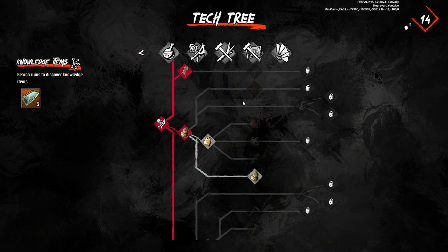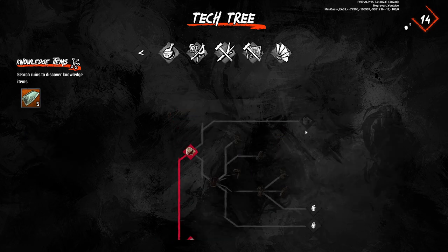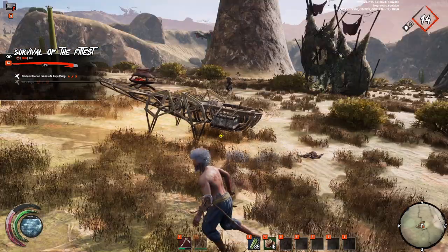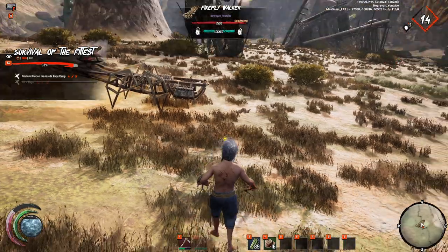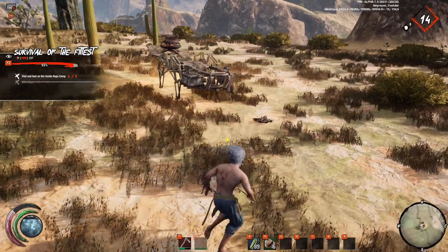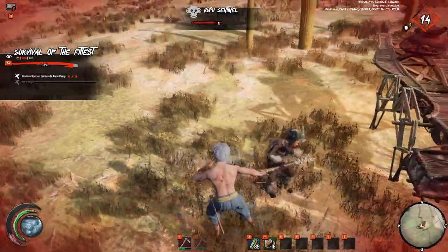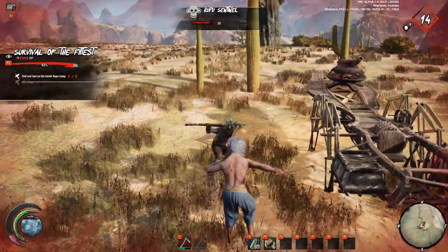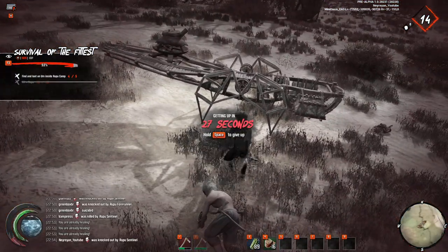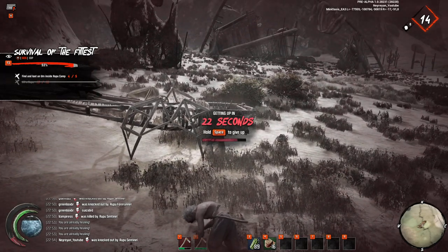I guess you can invest in a bit of armor, but that's six fragments. Also, you have the Rupu fur sandals and some other things. These guys have much longer weapons, so the best defense against them is to just try to kill them faster. Now let's give up and see what happens when you die.